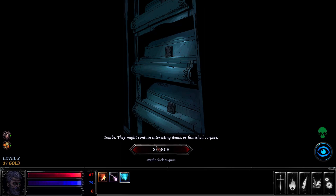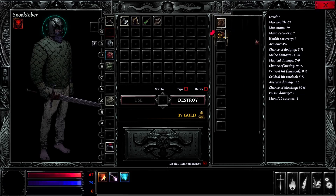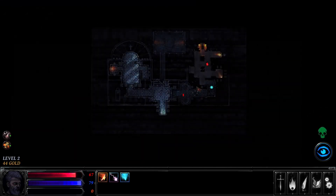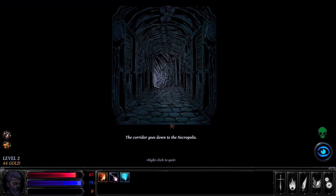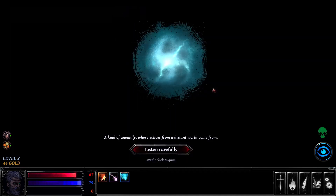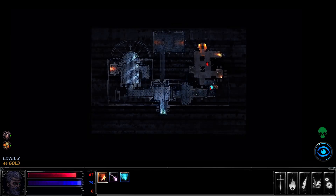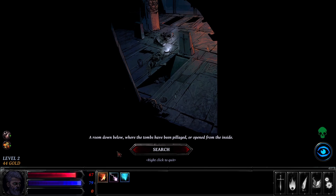Tombs that might contain interesting items or famished corpses. We have leg armor in these urns, which gives us max health and some coins. The corridor goes down to the necropolis. Here we have an anomaly where you can hear sort of echoes from something else - you can listen carefully. It says 'Death, great death, thank you. Without you, nothing would make sense nor have flavor. Thank you for destroying everything.' Very strange. The room down below has tombs that have been pillaged or opened from the inside. Creepy.